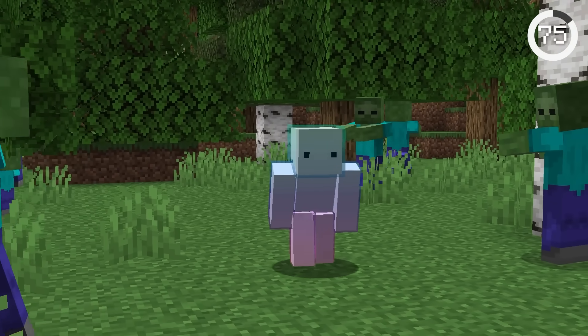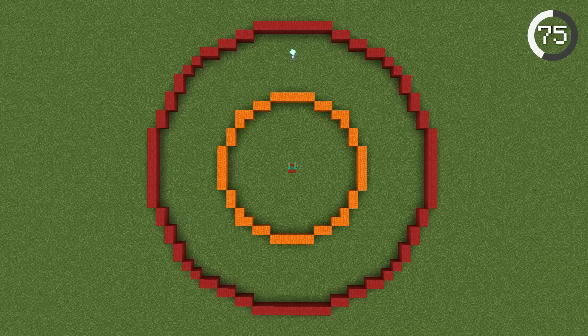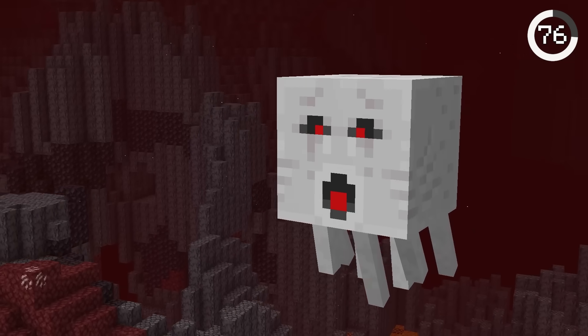There's another way to sneak past mobs, and it's even better than shifting. When you wear mob heads, it halves the distance that mobs can detect you. Just another way to get past pesky mobs.